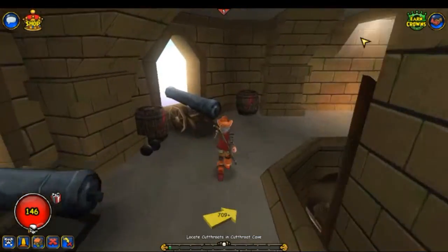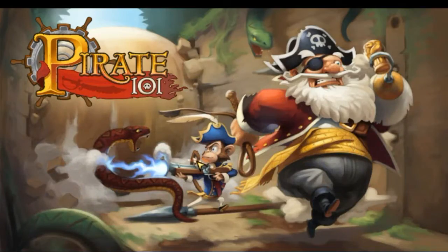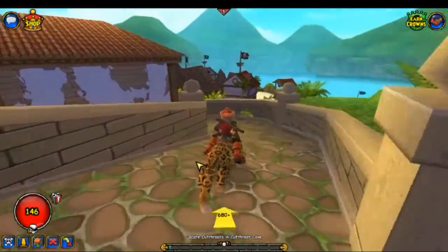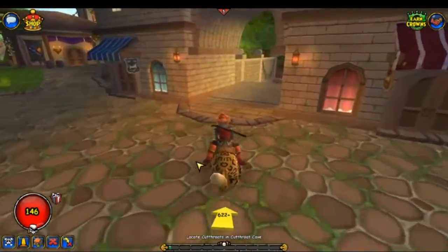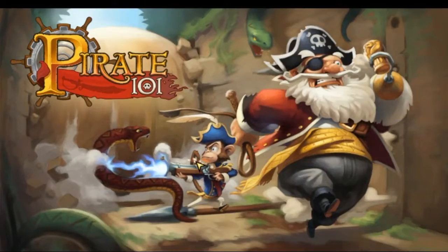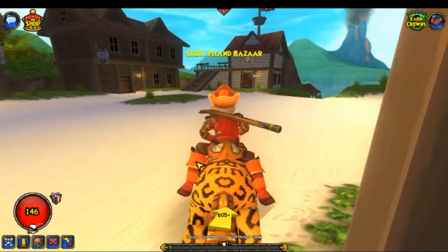Since this episode was a little bit short, I'm going to go ahead and show you the Skull Island Bazaar. I'm going to buy some stuff from it - some gear. This is gear for the time being since most of the good gear you get from loot, and most of the good gear gives abilities in this game. You can also sell stuff here, buy pet snacks, ship gear and stuff like that. It's a really great place.